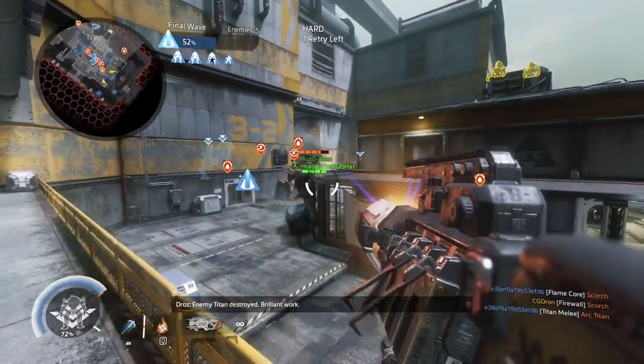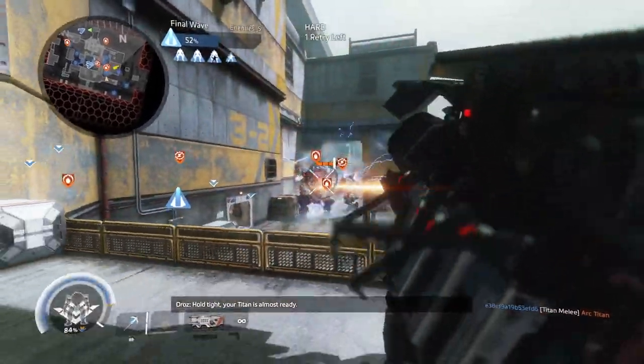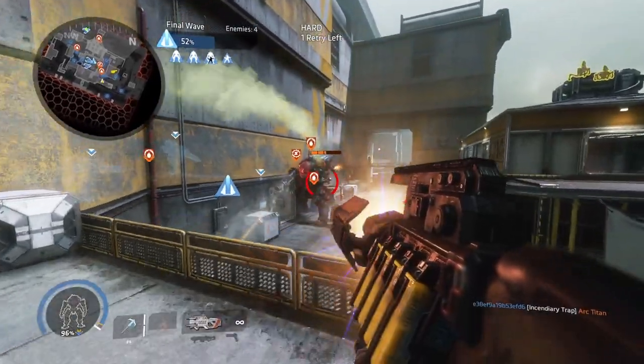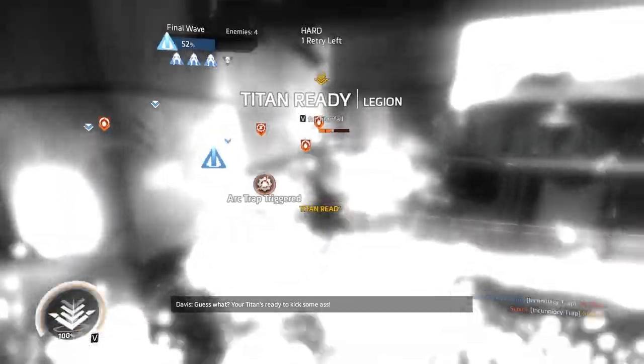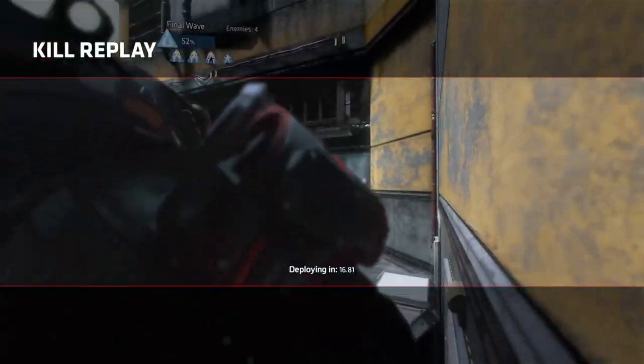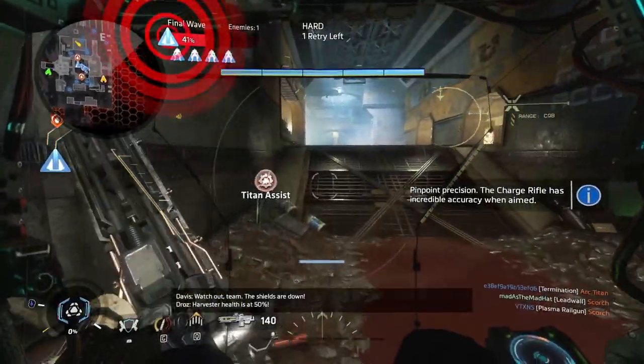Enemy Titan destroyed. Brilliant work. Hold tight, the Titan is almost ready. Your Titan's ready to kick some ass. Harvester health is at 50%.